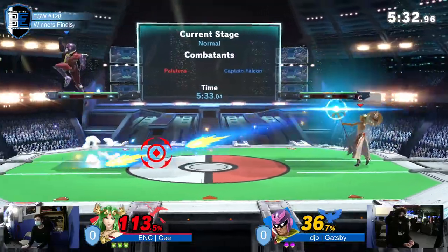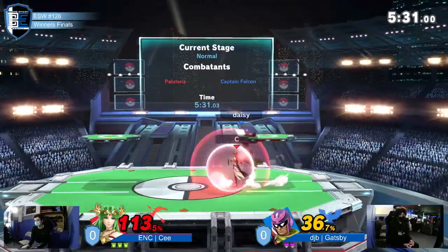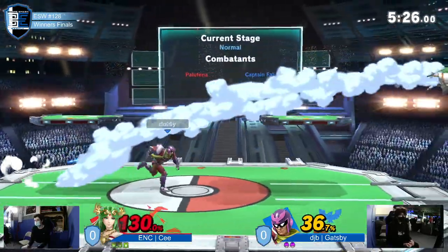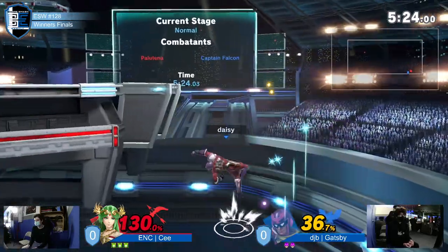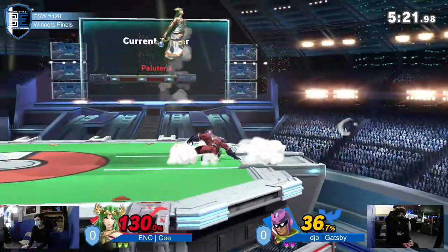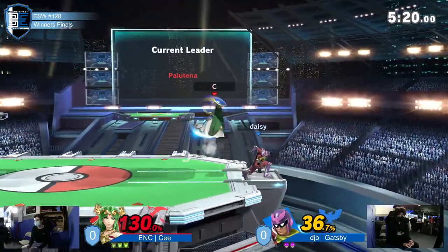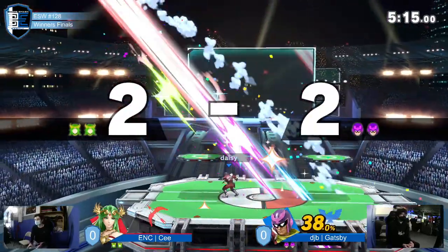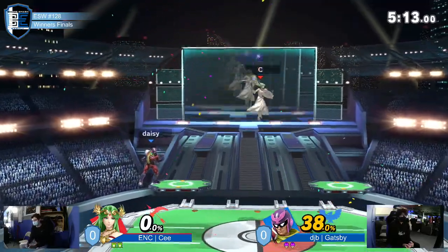Seven more dash attacks. I'm really liking that — it feels like C was paying attention to what Gatsby was doing in his previous matches. That falcon kick out of the corner is an option he's not scared to pick, and jumping at just the right height is a perfect way to avoid it. But he doesn't avoid it that time around.